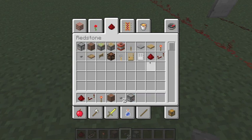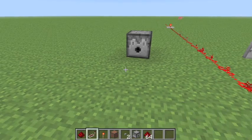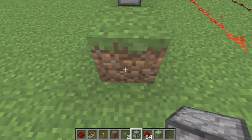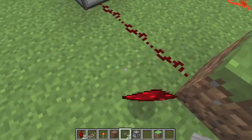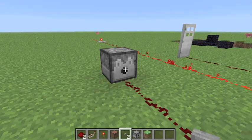Dispensers. I'll grab one piece of TNT. We can lead a redstone signal off of this dispenser. Put this here, put the TNT in there. Push this button and, as you guys can see, it dispenses one piece.